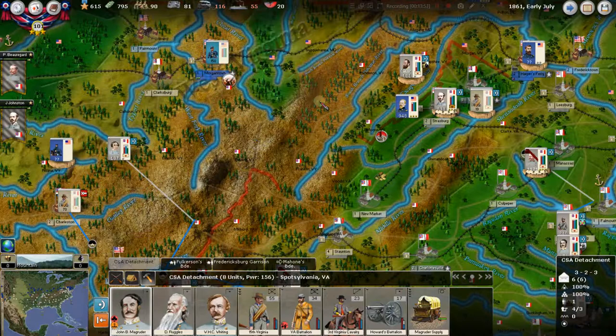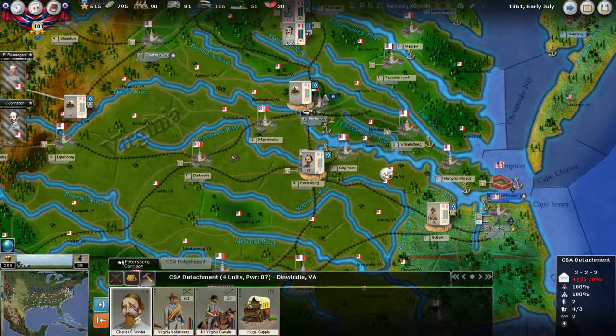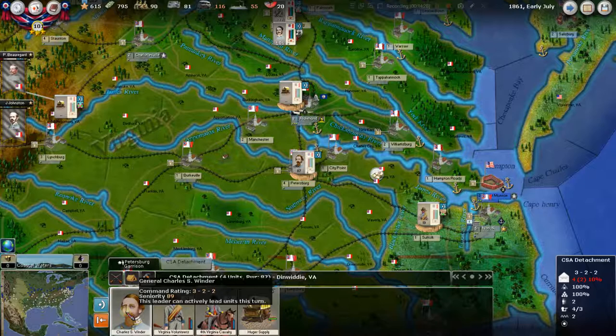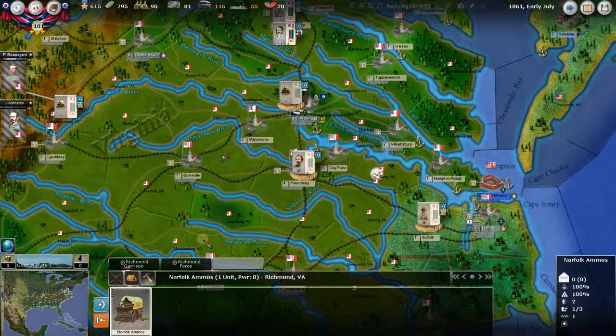Maybe doing that through Winchester. But we have a lot of things going on here in the east, and for the most part it's fine. We've got Vendor down here now — he's part of this CSA detachment. He's taken this over. He's now a 3-2-2. We would like to give him another general — a brigadier at worst seniority. He's an 89, which isn't great, but we'd like to give him another general so he's got no penalty. Right now he's got a 10% penalty.